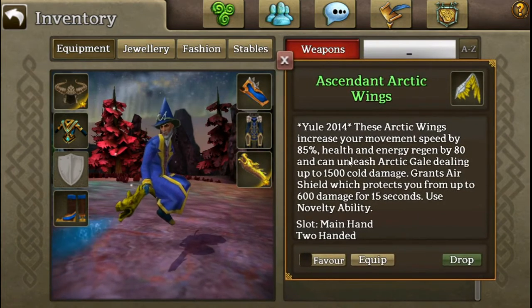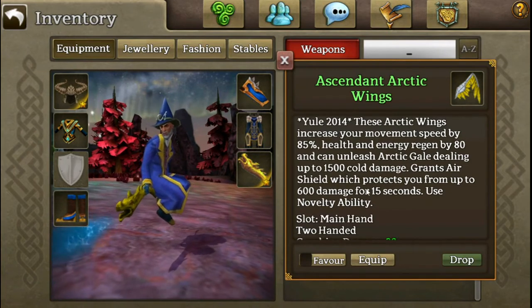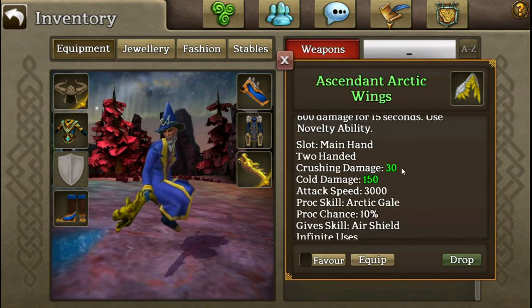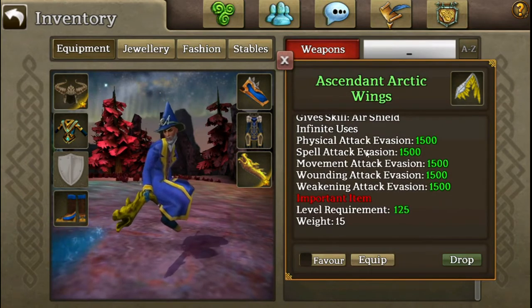It has a high health and energy regen of 80, it has a proc skill of 1500, and it has a give skill — it's a 600 damage energy shield. It does pretty good auto damage with 30 physical and 150 gold, and 1500 evade everything, so it's basically a better dragon staff.